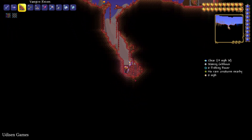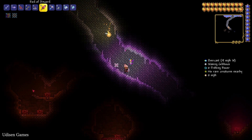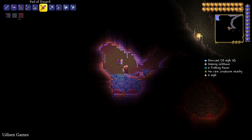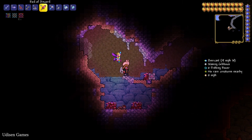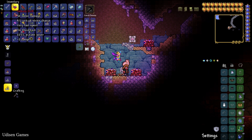Inside this biome, find deep caves, go underground, inside the underground Crimson biome, and find an altar.